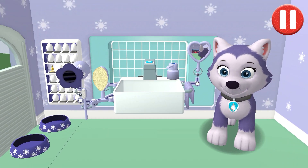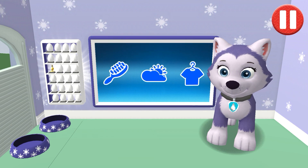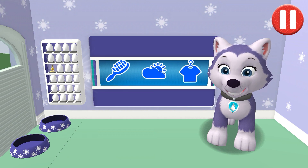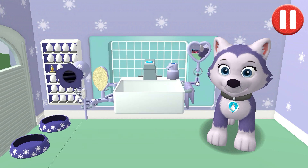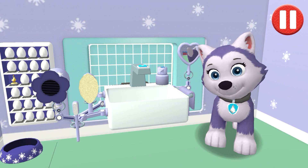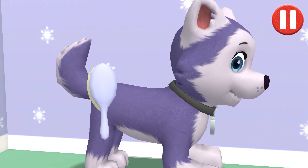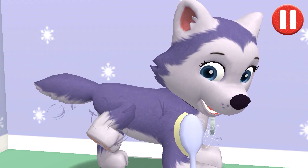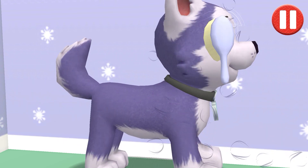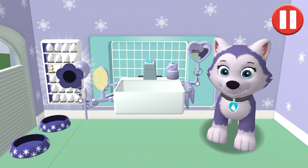Time to dry off. Tap the towel and drag it back and forth over the paws. My paws look awesome! This pup needs a good brushing. Tap the picture of the hairbrush. Tap the hairbrush by the sink to begin brushing the pup's hair. Tap and drag the brush over the pup's messy hair. Thanks, I feel terrific!